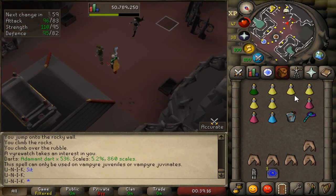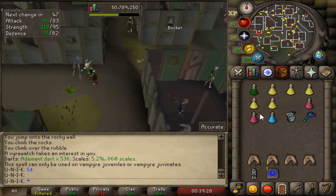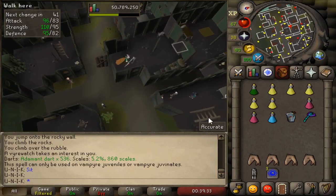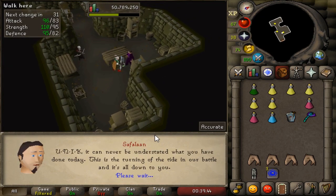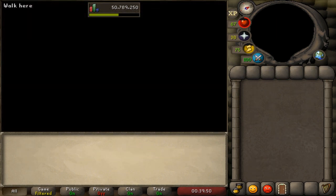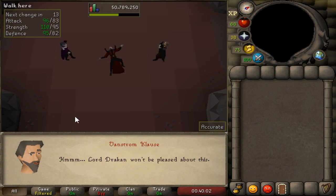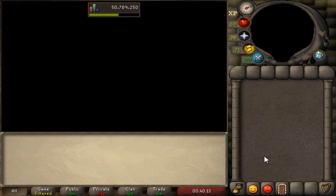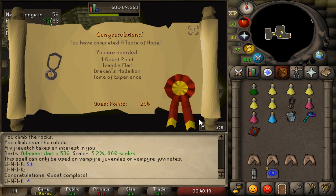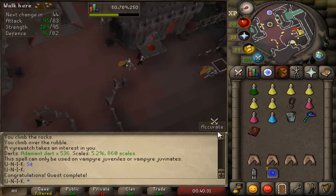Now go back to the hideout to finish the quest. Once you're done, you've completed the Taste of Hope quest — you can now do Raids 2 when it comes out. The teleport reward is handy because it takes you near a bank. Thanks for watching and see you in the next one — please subscribe and like.